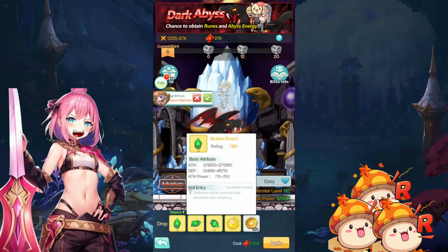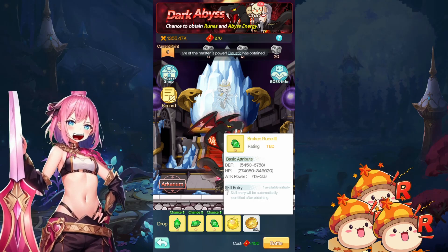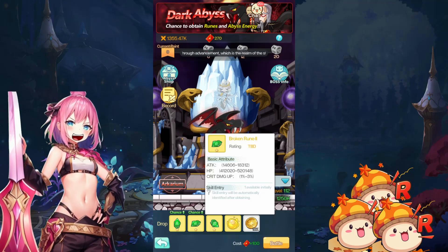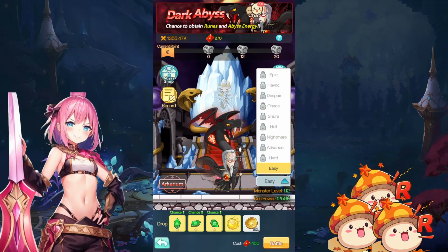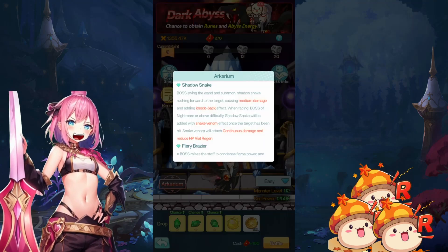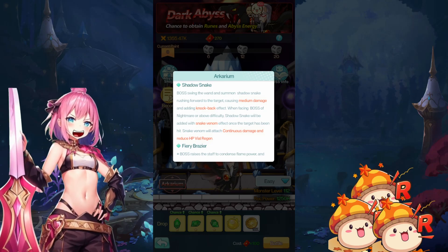You can get one broken rune — broken rune one, two, three — with defense, HP, attack power, random skill attack, HP, crit damage up, and attack/defense attack power. There's also a base stat boss info for easy mode. The boss has a move called Shadow Snake: rushing forward to the target causing medium damage and adding a knockback effect.